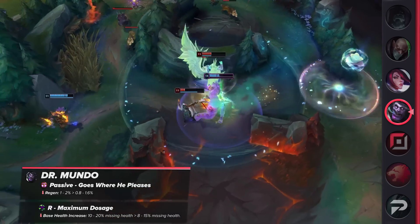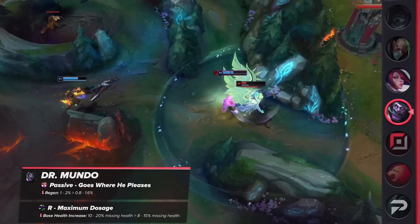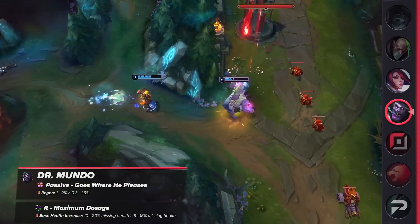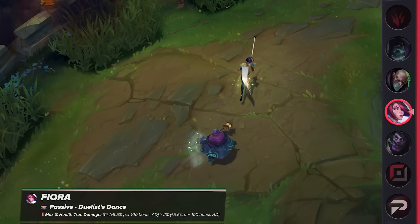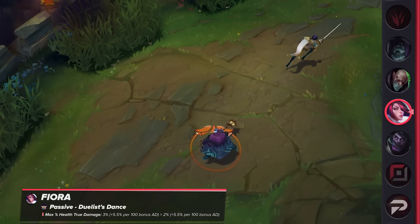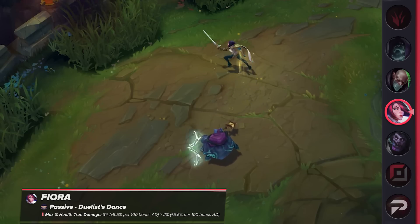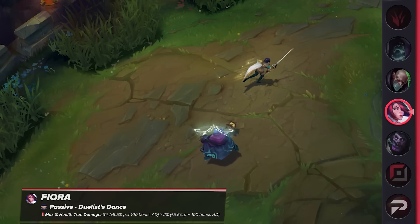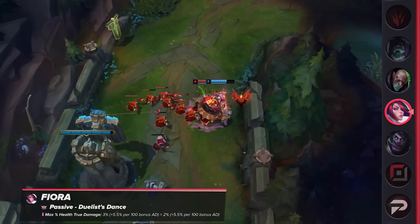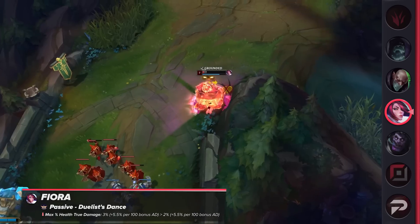Currently sporting a 54% win rate overall, Riot is quickly acting to ensure he doesn't get out of hand. Another nerf is coming for Fiora. Her passive true damage has been reduced from 3 to 2% of her target's maximum HP. This is a solid nerf — don't underestimate that 1%, as it's true damage making every point count, and she'll be activating her passive multiple times during a longer fight. After the durability changes, Fiora started seeing a massive improvement in her performance and is currently a dominant pick in high elo.